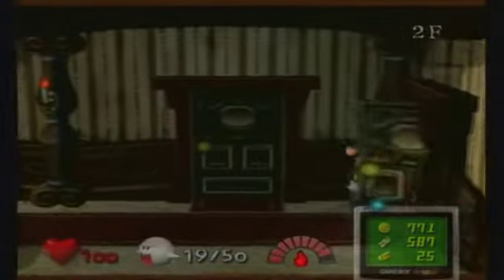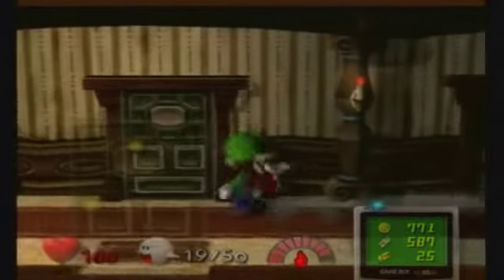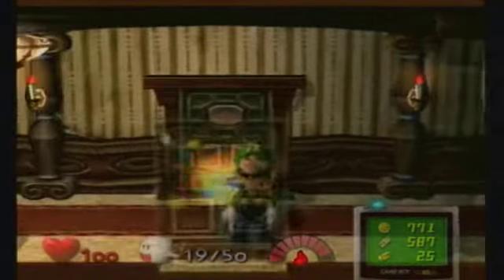Now let's go up because the first one of those rooms is in here. See this fake door? Right in front there is a real door. Let's use the key that we just got. Make sure that you have fire or ice when you come over here. Check this out for some money or a heart if you are low on health.